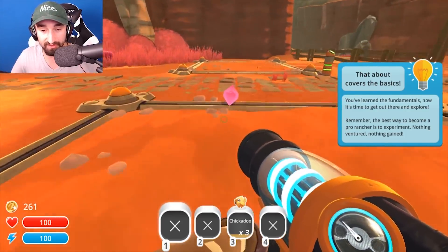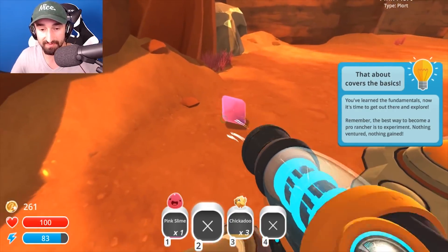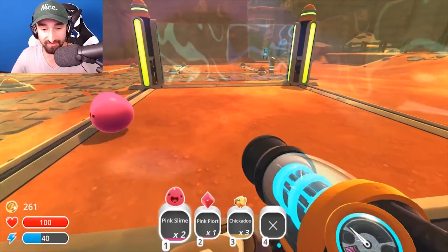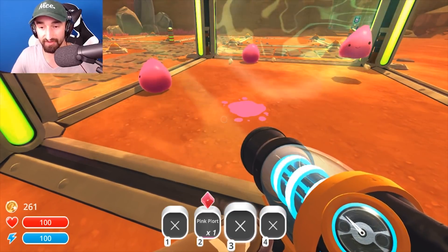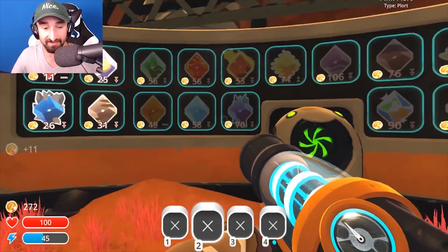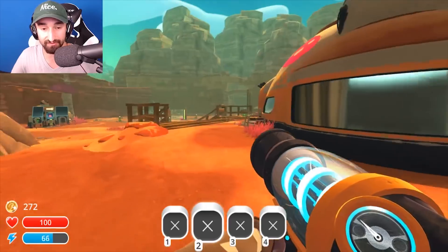I don't understand, what's the whole point here? Oh, a plort — some plort lying around. Let's eat him and let's eat that plort. Oh, another one of these — now we have two of them! I'm gonna throw more of these slimes in there and I'll feed them chickadoos. Eat the baby chickens! Or do they have to grow up first? They probably have to grow up first. So I guess you just keep on adding into your ranch and making it look cool and stuff like that. I got 11 more dollars. What can I buy though? What do all these things do?